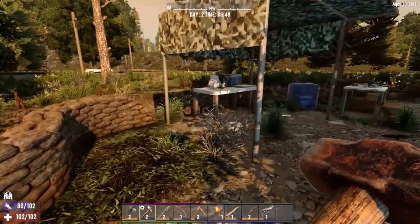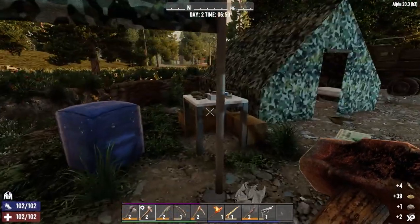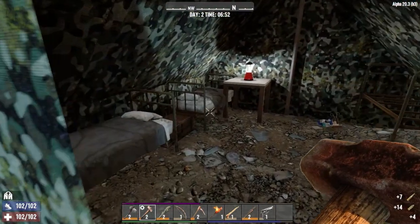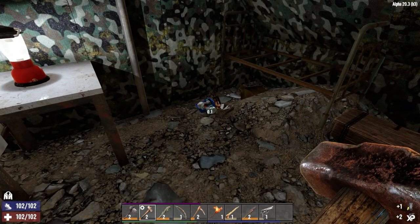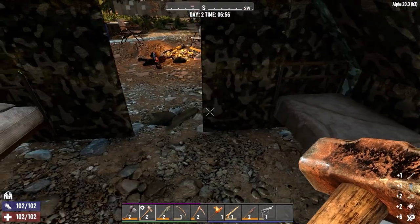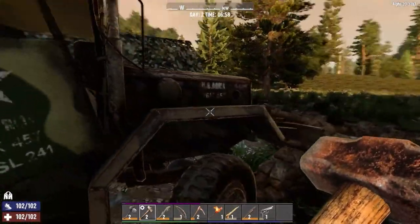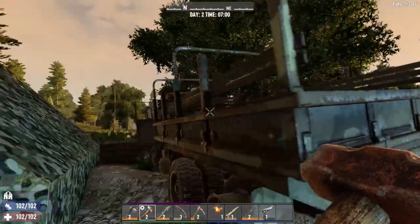Let's check what we've got. I don't want to be wasting too much time raiding things that aren't quests, but 14 rounds of 9mm — I won't say no to that. Now we've got a pistol, at least we've got something if we get cornered. I did get that pipe machine gun which takes the 7.62, but I'd rather keep that for horde night. The pipe weapons are definitely another new introduction to the game.